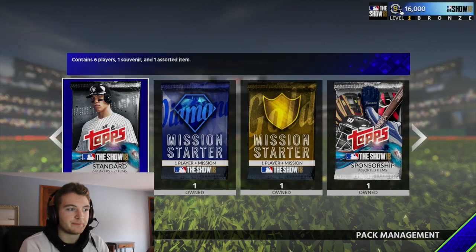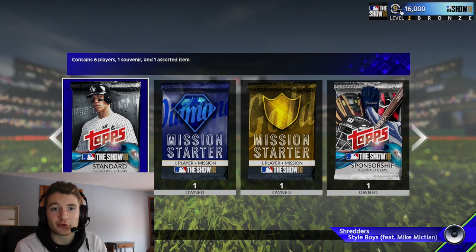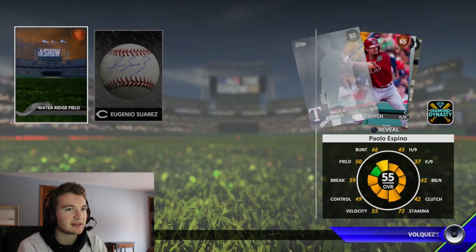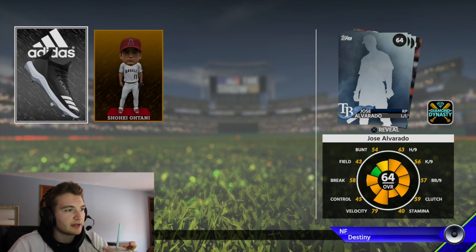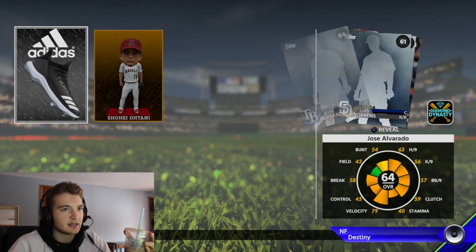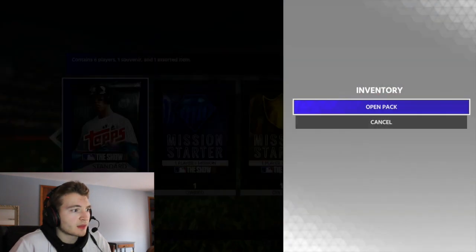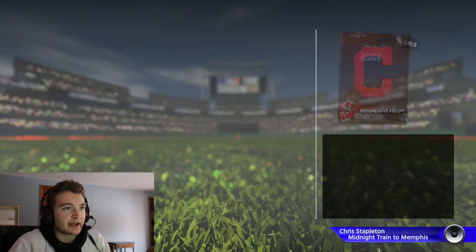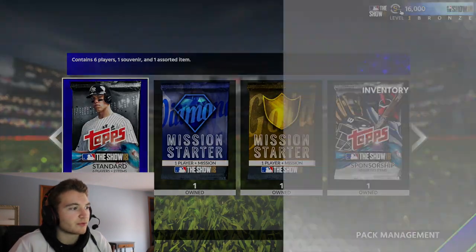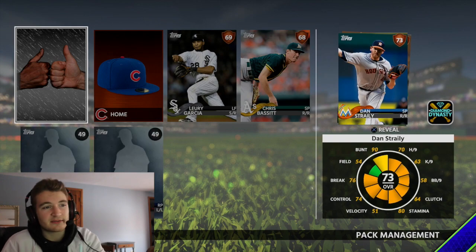We're bound to get at least one gold or diamond player. Opening up the standard packs first — 19 packs, a lot of common players. Then — oh, Ohtani! I don't know how you say it but obviously I know who that is. Is that rare to get? I also got a diamond bobblehead — got that Cliff Floyd one earlier and now a gold one. Brandon Belt... Adam Lind... I can't wait to upload this video. 14 packs left, no gold or diamond players yet besides that original Nelson Cruz. Dan Straily — actually a pretty good pitcher.